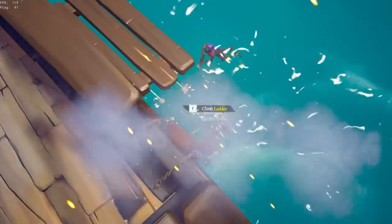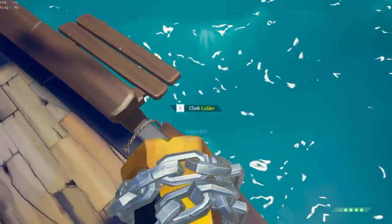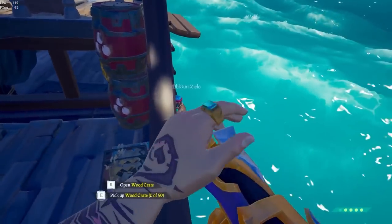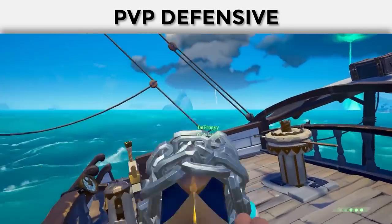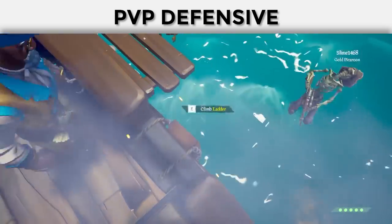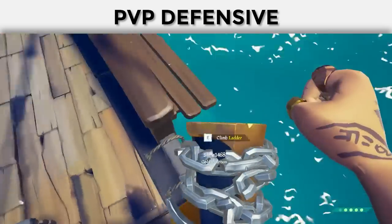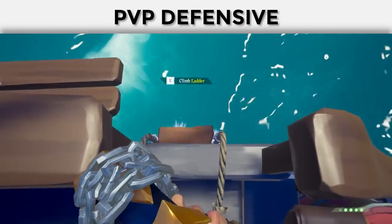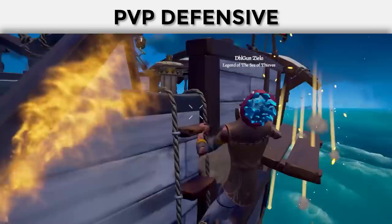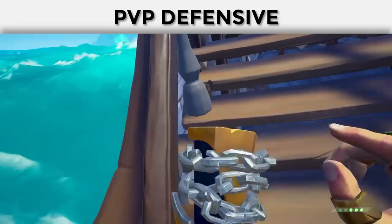Let's discuss its uses within player vs player combat. First up, we will discuss its defensive advantages and scenarios where the Blunderbuss will reign supreme when defending your ship. The first is the obvious — ladder guarding. When someone is boarding your ship, the best way to deal with this threat is to use a Blunderbuss, since it can one-shot an enemy, and if not, it will knock them off of the ladder, leading them to waste food, healing themselves and depleting their resources.